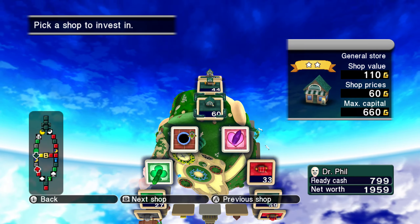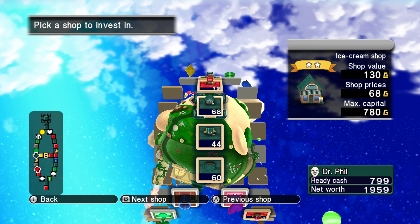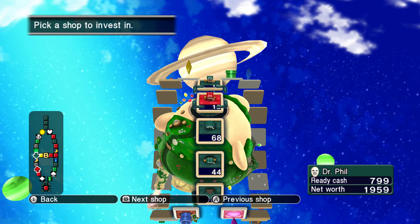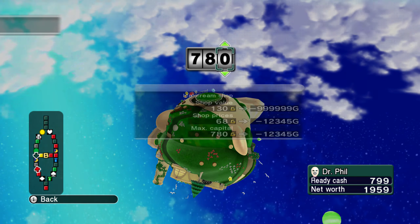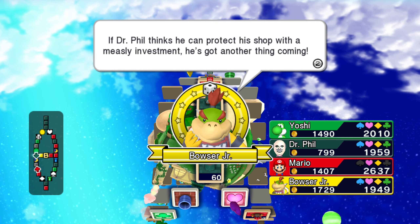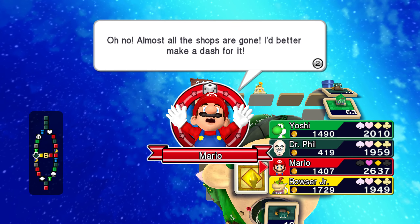I'm actually gonna do... I'm kinda thinking — let's do the one near Mario. I'm not sure which one would be better. Shop value 140, 130. This one would cost more for him to buy out. Let's go ahead and do this. If Dr. Phil thinks he can protect his shop with a measly investment, he's got another thing coming. There we go — I'd like to see you mess with that, Mario.